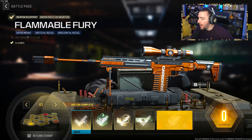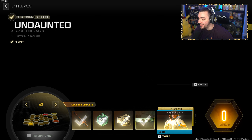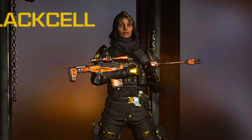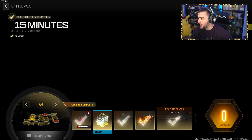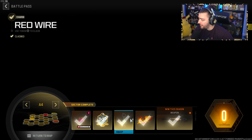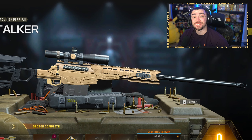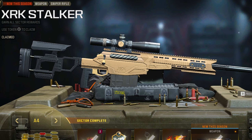Sector A3, we get a brand new Sniper Rifle variant for the KV Inhibitor. Some double XP, COD points, and another skin. Here is the Black Cell version. Therium Crystals for zombies — I'm glad zombies is actually getting some love in this Battle Pass. Some more double XP, emblems, decals, and at A4 we get the brand new Sniper: the XRK Stalker. I've heard some amazing things about this weapon.